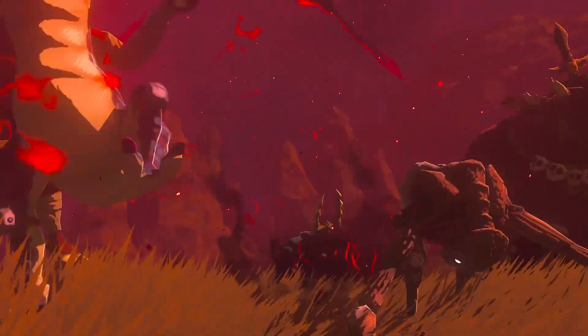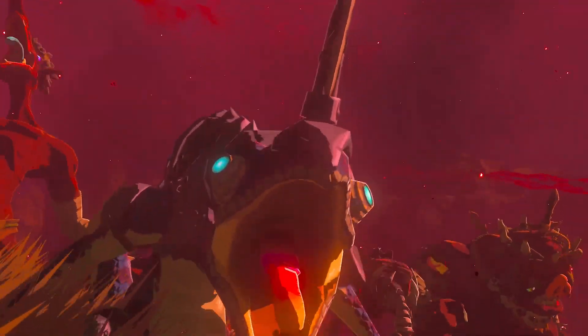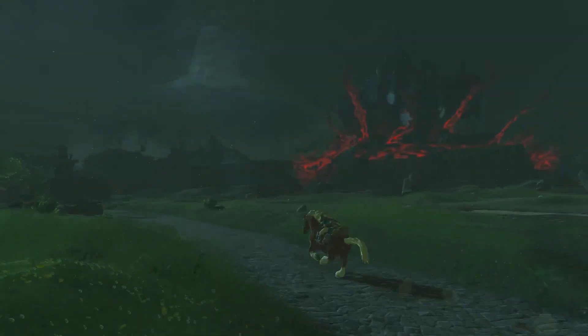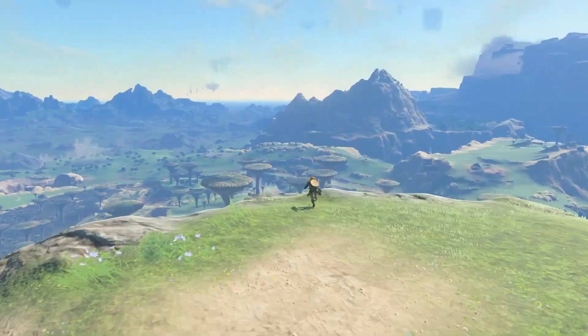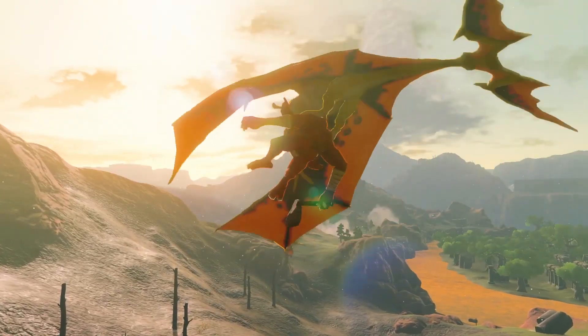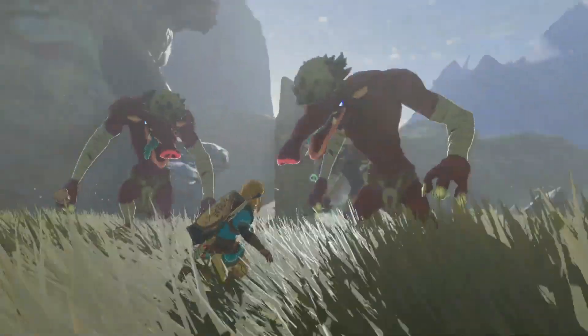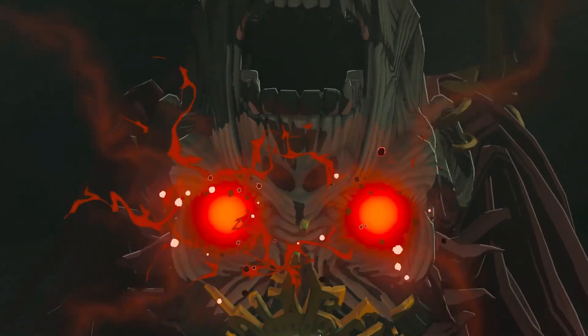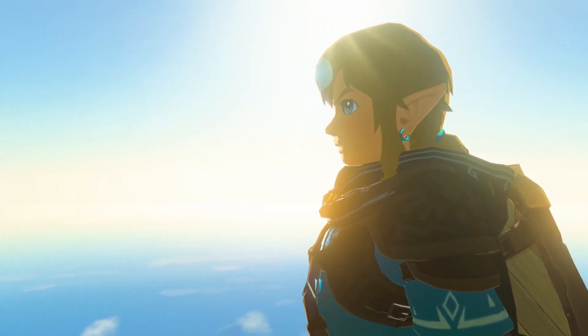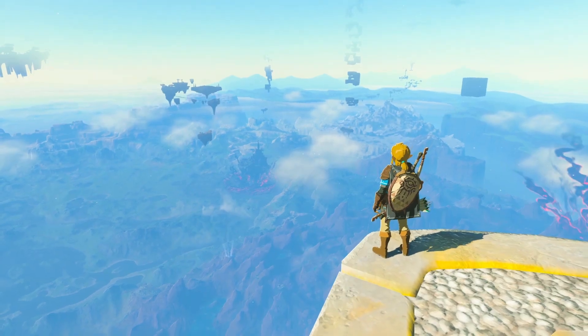Breath of the Wild director Hidemaro Fujibayashi and Zelda producer Eiji Aonuma are reprising their roles. The game was conceived after the team was unable to use every idea planned for Breath of the Wild's downloadable content. New elements include floating islands above Hyrule, with players able to soar between them in a style similar to The Legend of Zelda: Skyward Sword (2011).